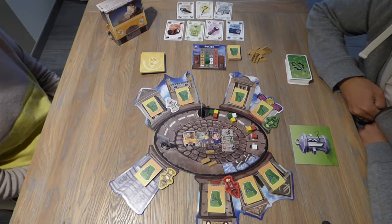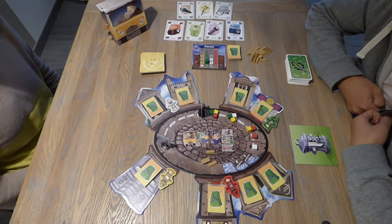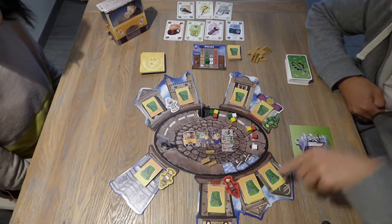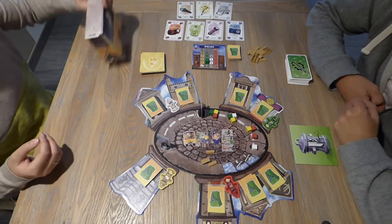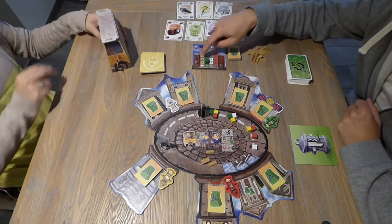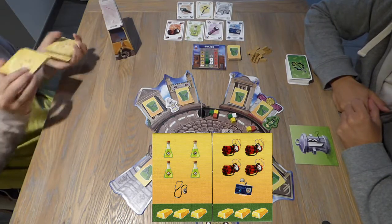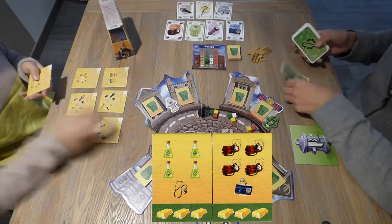Okay, so now we have to decide which building we want to start our first robbery. I would suggest we go to the biggest quarter. We can start with this — so we go to the Smuggled High Museum, because we need cash at the beginning. That's a good idea. According to the police station, the boss reveals all six cards face up, and I as the crew member get ten hand cards.